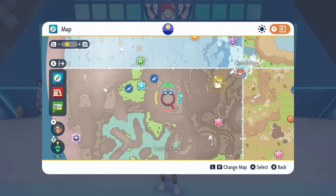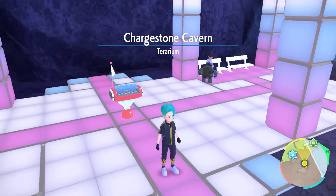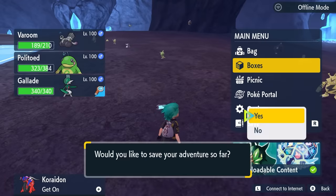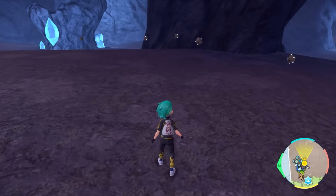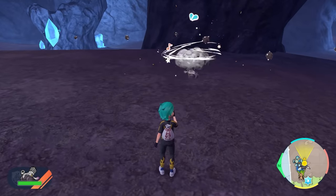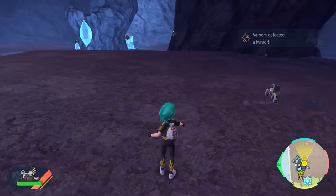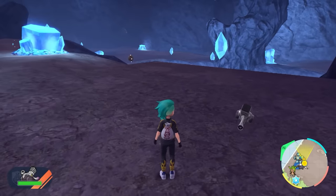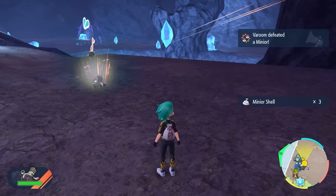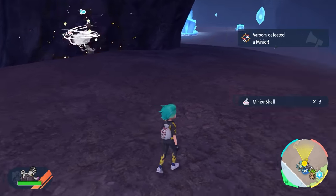Another great location you can hunt for Minio is Chargestone Cave. It's very easy to get to this fly point. Right next to it, all you want to do is drop a save, set the same sandwich up, and do the same process of using the Let's Go function to knock out the Minio until you get one. Your Let's Go Pokemon won't knock it out, indicating it's a shiny. Use the same process as before — swap over your lead Pokemon, go with the Damp ability, prevent the explosion, chip away at it, and catch it.